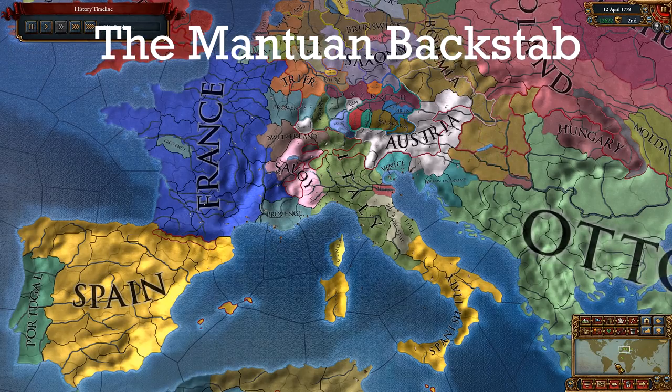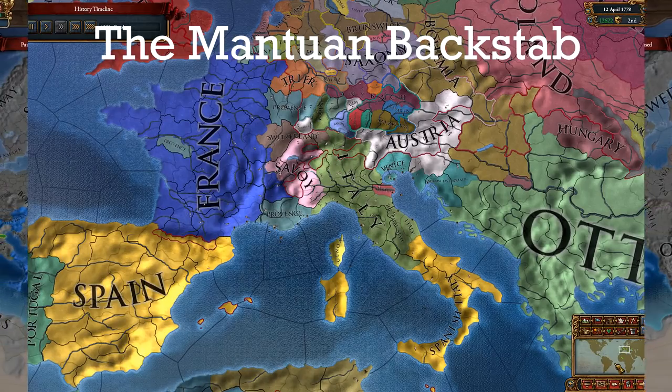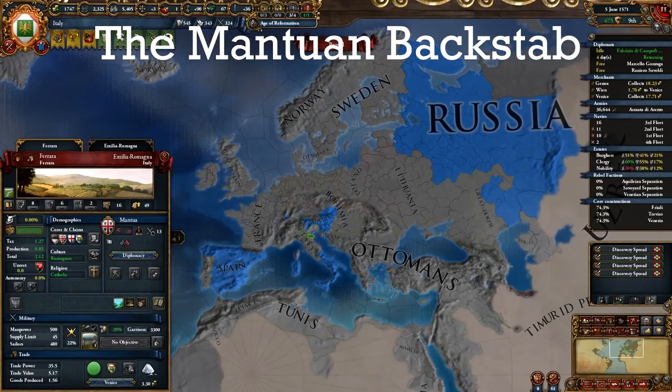Now you can break your alliance with Mantua and declare war the day the truce expires. If you are lucky, they will only have a minor ally and the war will be easy. If you are unlucky, like my last playthrough where they managed to ally Austria, Spain, and Russia — either way, you need to take the Mantua province before starting your next war against Papal State.